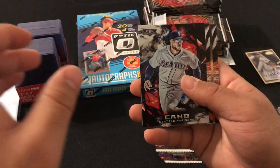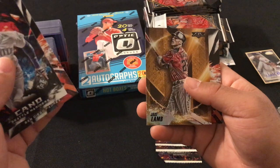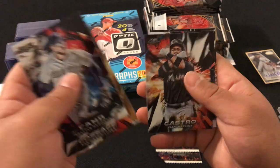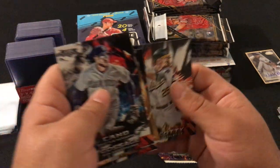Here we got Robinson Cano, Goose Gossage, gold Jake Lamb not numbered, Starlin Castro, Zach Cosart, and Steven Piscotty.